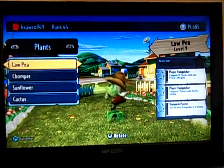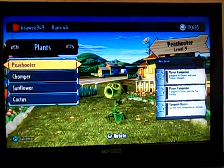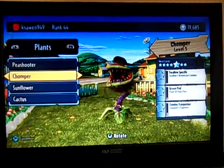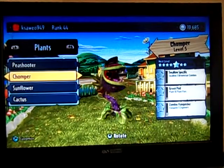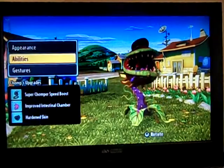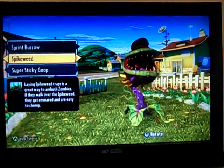Next is the normal Pea Shooter. These are my Chompers — the normal Chomper looks very weird. With customization you can customize characters and their abilities, and you can upgrade them.